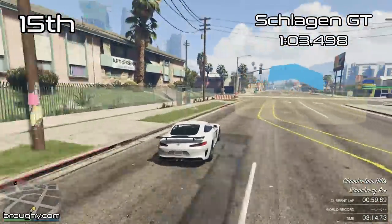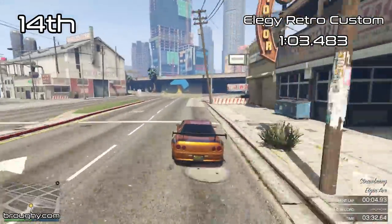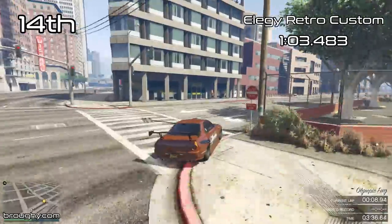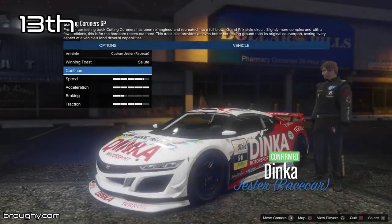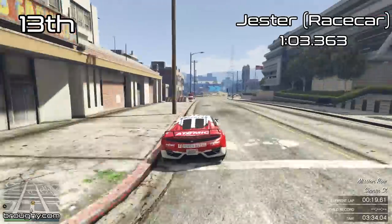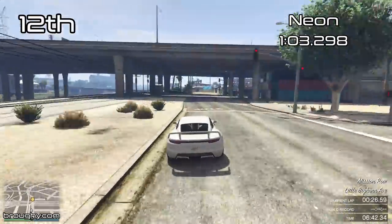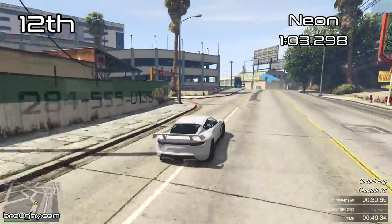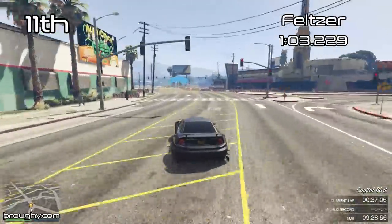15th place goes to the Schlagen GT — really nice car to drive, I definitely recommend it. It's a great driving experience with good top speed as well. Then in 14th place we've got the Elegy Retro Custom, and yes — the 900k upgrade from the Elegy RH8 is actually slower than the Elegy RH8 and doesn't have good top speed either, so if you want a quick Elegy, stick with the regular one. The Jester Race Car is a very competent vehicle. And then the Neon in 12th place has incredible acceleration — it's an electric vehicle, that's where it gets its benefit, though top speed is very poor.